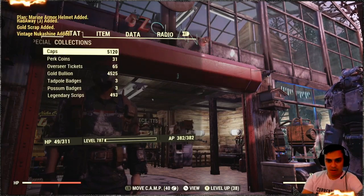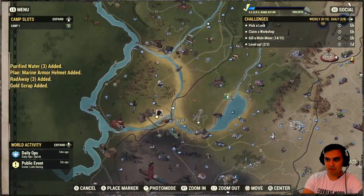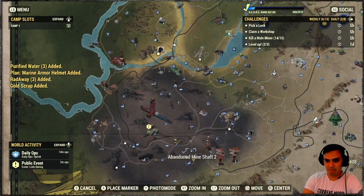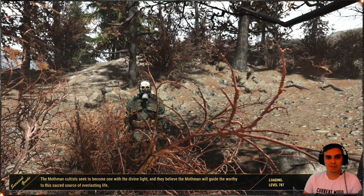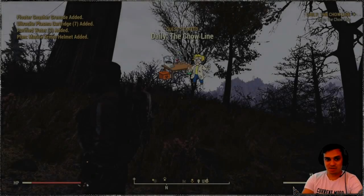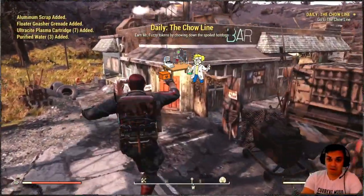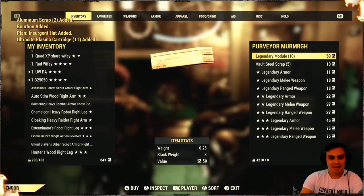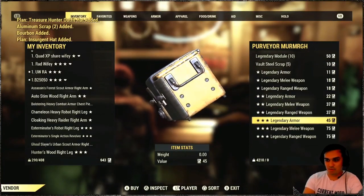How much script do I have? Legendary script — you know what, let's see. Today is the last day for the 25% discount, so let's try buying some more armor. Previously I was very lucky, I got two sentinel pieces, really good ones. So let's buy some more armor, why not — just a random video. All right, let the buying process begin. I just got some more script, cool, let's go.